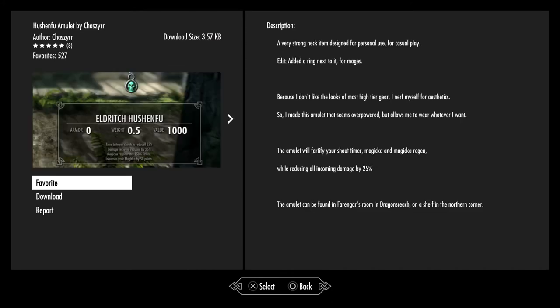The Whoosh — made by Shazia, a very strong neck item designed for personal use and casual play, along with a ring for mages because he doesn't like the look of most higher-tier gear and nerfed himself for aesthetics. Basically the item will boost your shout timer, magicka and magicka regen while reducing all incoming damage by 25%.